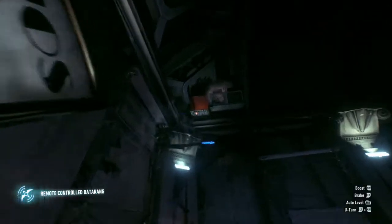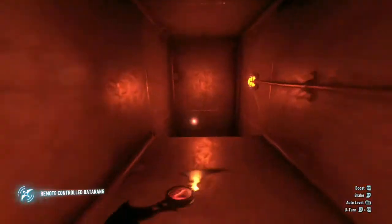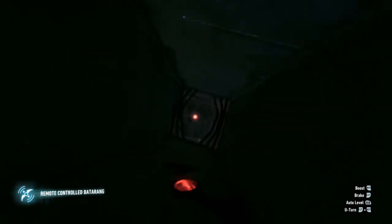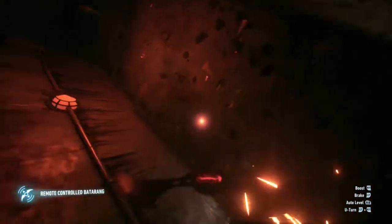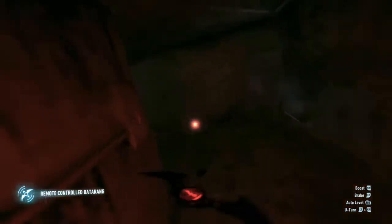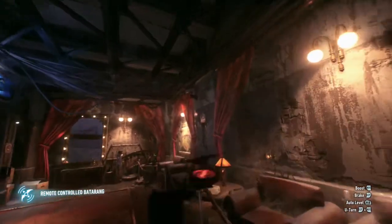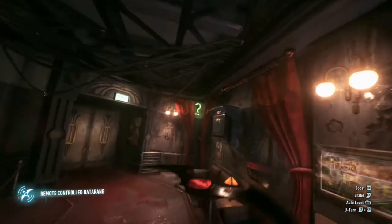Now here we have another Riddler-related glitch in Panessa Studios. You have to hit the question mark without looking at it, so to do this you need to enter the next room and throw an RC batarang at it. The challenge itself is fine, but if you look at the mirror, that is very clearly a different location to the place that should be reflected, and it's pretty weird to look at as it's very zoomed as well. If anyone knows where this reflected area is, let me know in the comments.